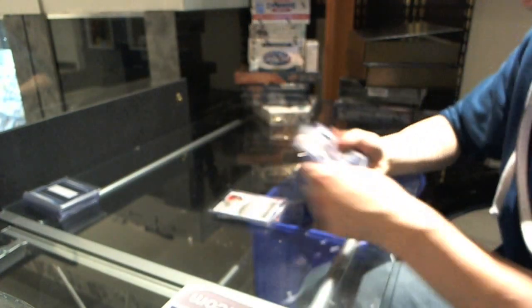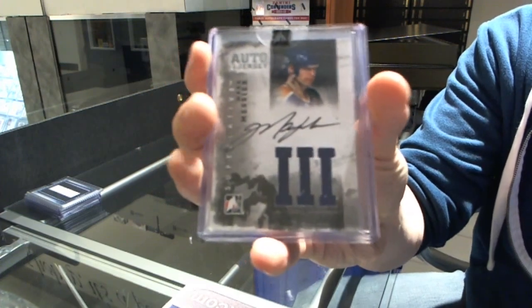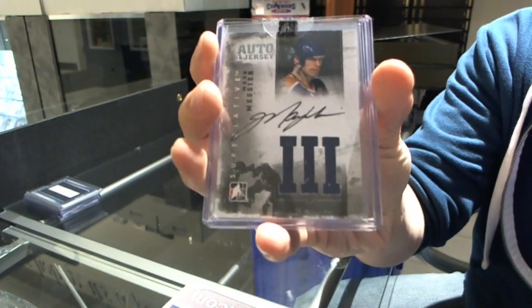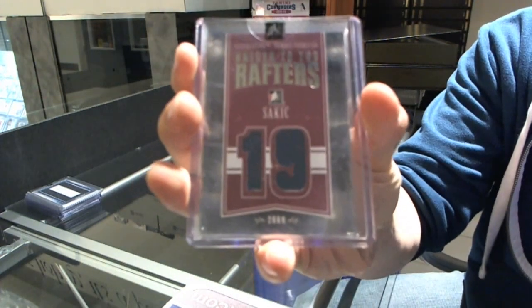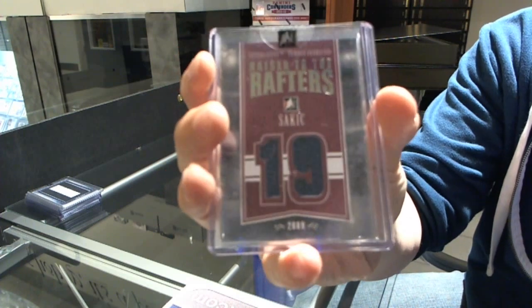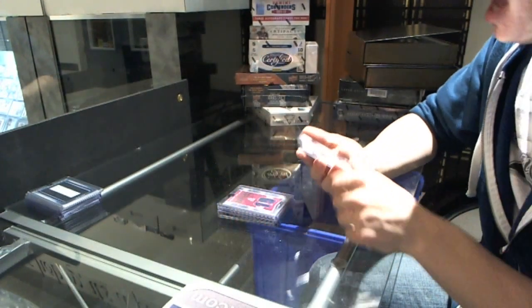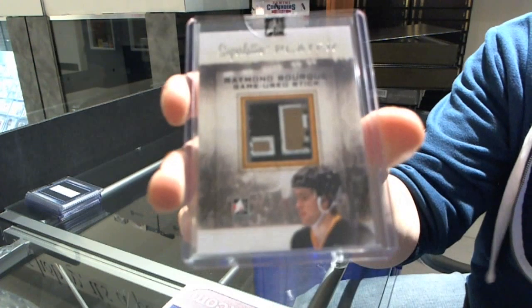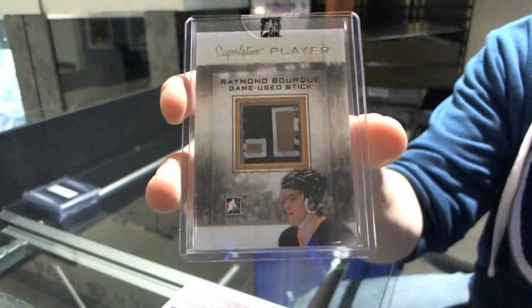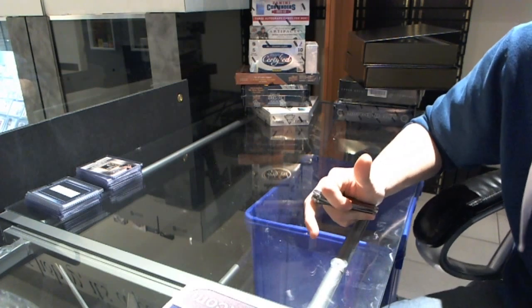We've got an auto and jersey silver, number 1 of 20, Mark Messier. We've got a Raise to the Rafters jersey silver, number 7 of 9, Curtis Joseph. And we've got a Superlative player game-used stick, number 7 of 9, Ray Bourque. Wow — out of 14 cards, only one really blah hit. That's going to make for a fun draft.